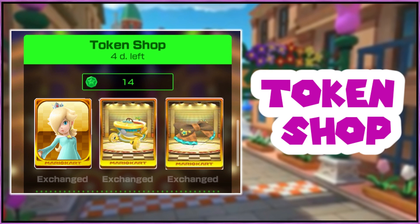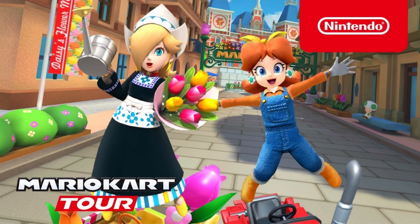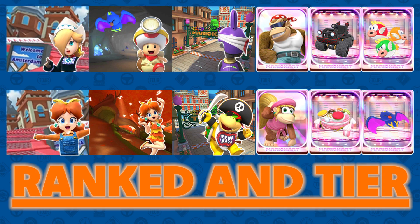For ranked cup week one, it's going to be the Nabbit Cup, with Amsterdam Drift RT, Amsterdam Drift Normal, and Choco Mountain R. With Funky Kong, the Dark Buggy, and Cheap Cheap Mask in the tear shop.